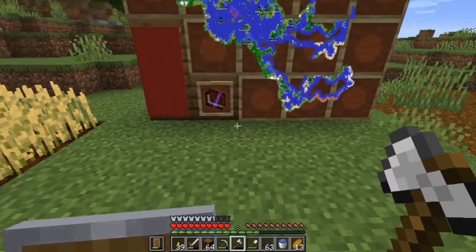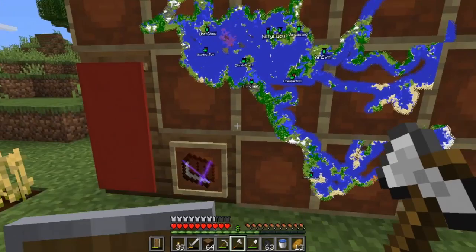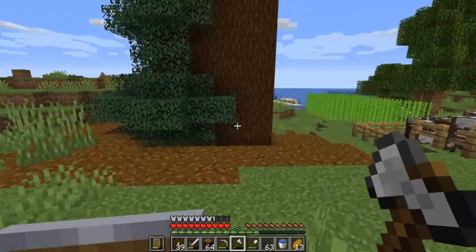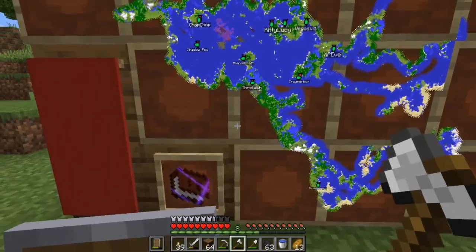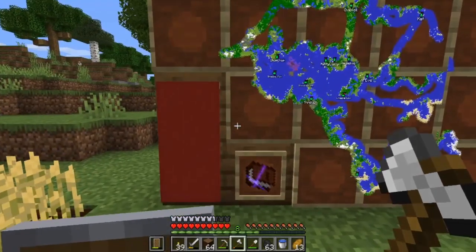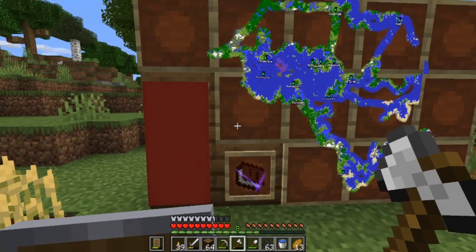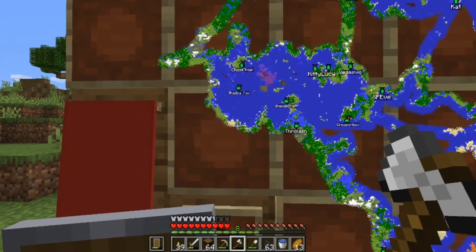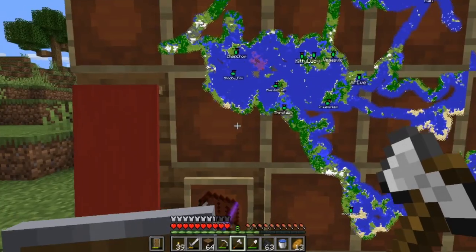I log back on the server and find this — it's a map that CreeperBox made. He's kind of mapping out where everybody is, and he wants us to take the map with us whenever we go on a little adventure. I think I'm going to go on an adventure. We need to get some villagers over here because I'm running out of iron, and I can make an iron farm very easily with them. There's a village right in this area, so I'm going to grab a boat and head over there.